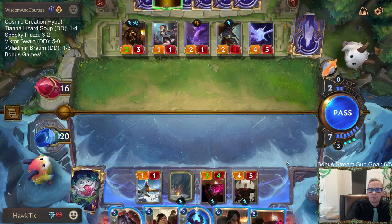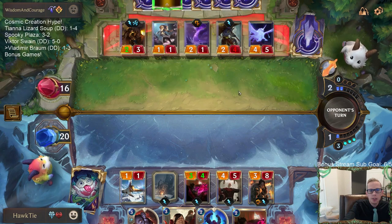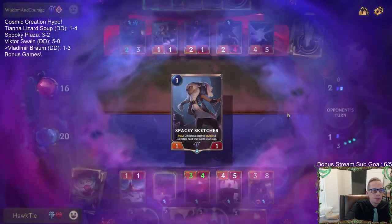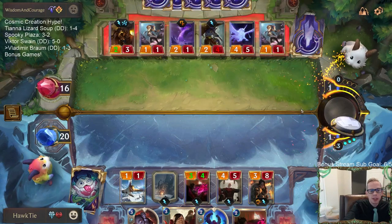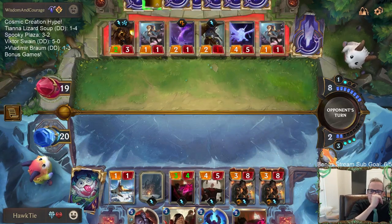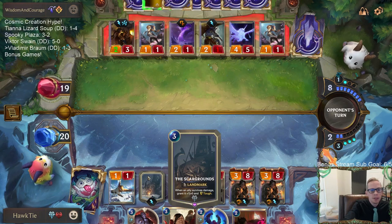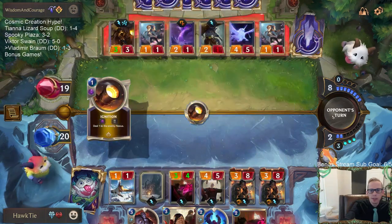Wow they are all about the nexus healing. They've already healed their nexus for nine, and they're about to heal it for another three with this Braum Protector. Yeah I do like Crimson Awakener a lot - I've always been a fan. What would be better than Legion Veteran here? With Scar Grounds, Awakener does seem even better - I think it would make sense to play Awakener instead of Veteran in the four mana slot.